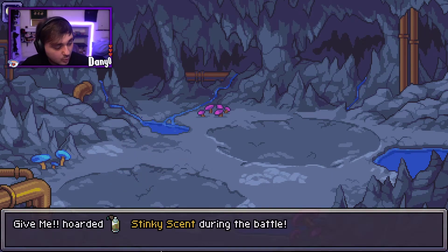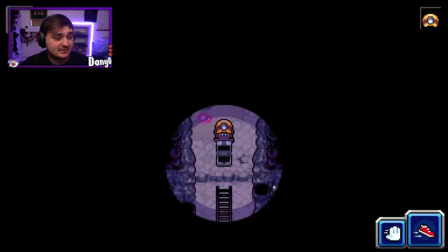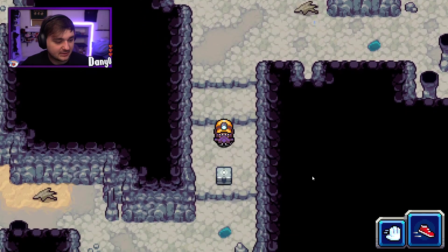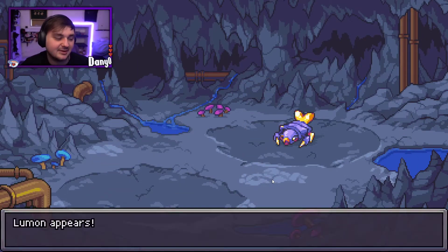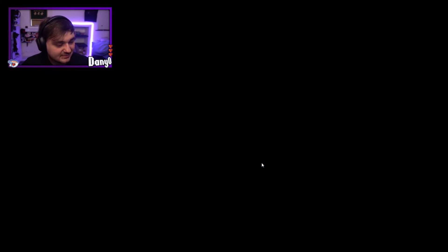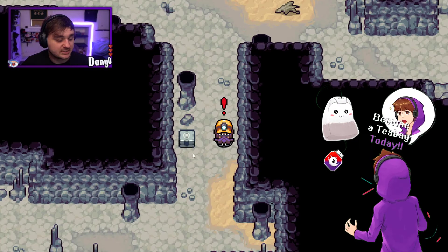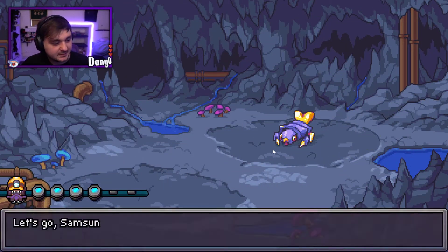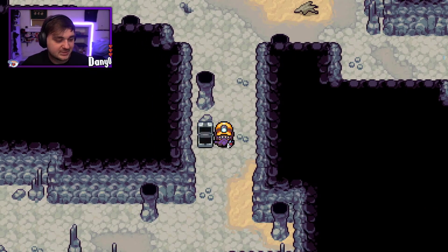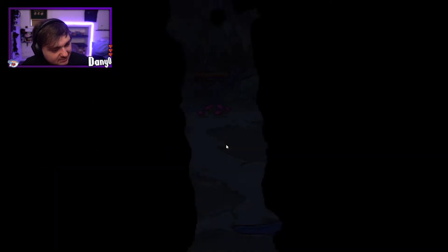God damn it, why do I always do that? I have Stinky Scent — I could use that to get around. I've definitely gone the wrong way but I got HP cakes, SP cakes, and Stinky Scent. I don't know where I'm at now. Let's go down here — I was about to get the chest. I kind of want to run away from this battle because I know it's just going to give me 90 XP. But we got the chest anyway. There's another chest here — we're just going for all the chests.